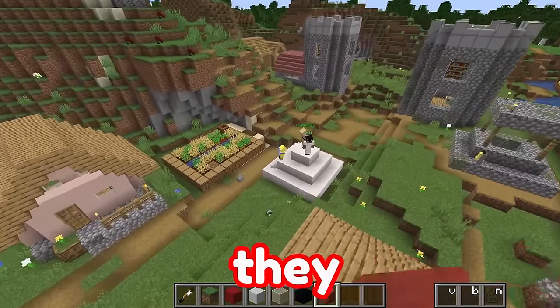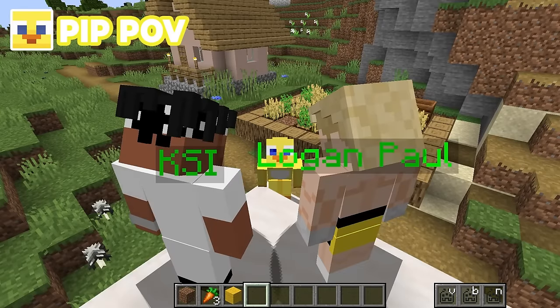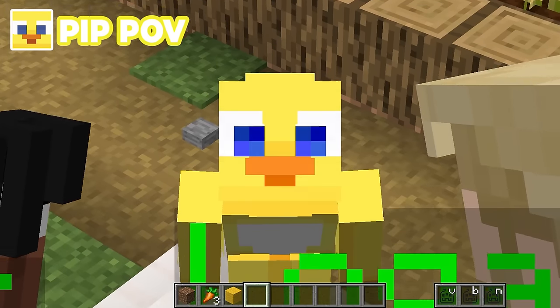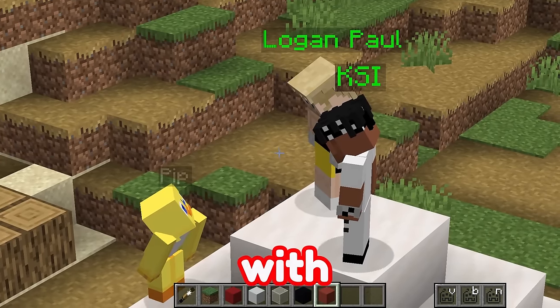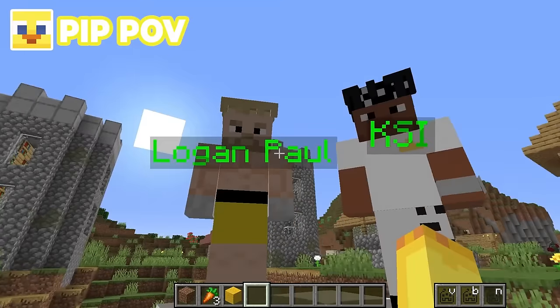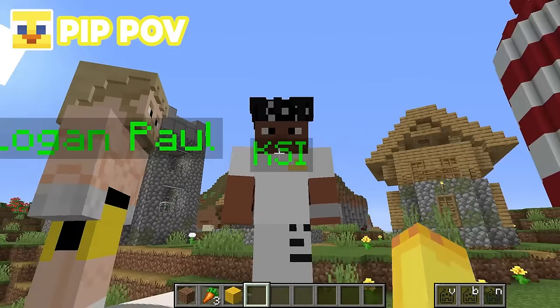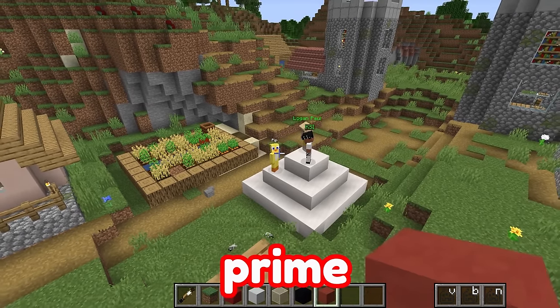They're looking at my cute eyes. I can make them give me free prime. Yeah, good luck with that, Pip. Can you say no to these beautiful eyes? Oh, they're not saying anything — they're just staring at me. I know, because you're being weird, Pip. Just keep building your prime house. Come on. Oh, you're right, Louie. Maybe when I'm done, they'll give me free prime.